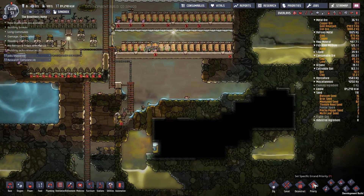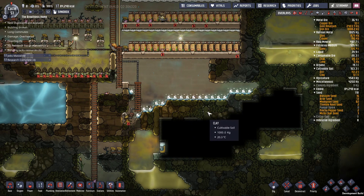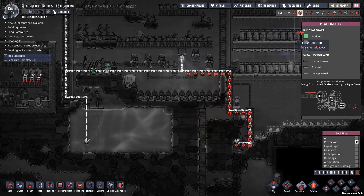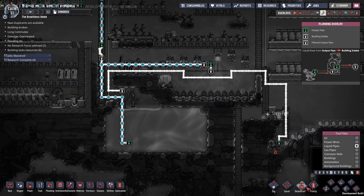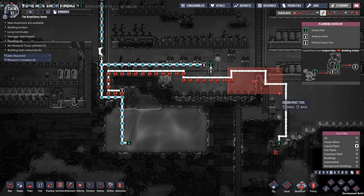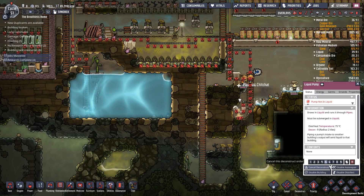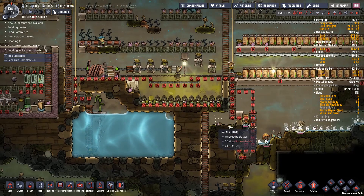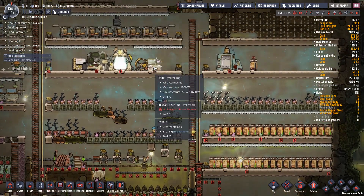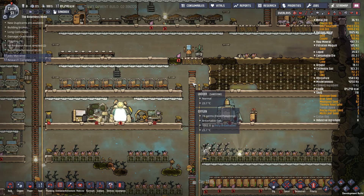We have finished pumping out this water, so I want to mop that up. I also want to go to the power overlay and deconstruct anything we don't need, same with the water overlay — deconstruct anything you don't need, physically deconstruct the pump, just to keep the area as clean as possible. There's always going to be things that get in your way, and anytime you can deconstruct something that's old and done with, I recommend you do so.